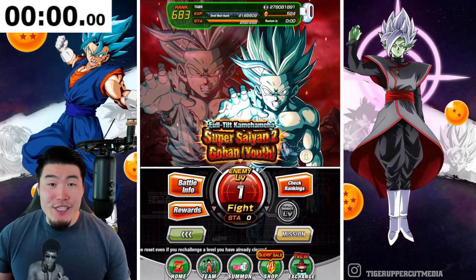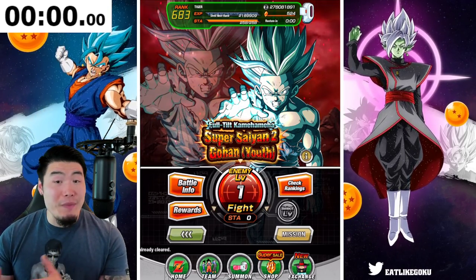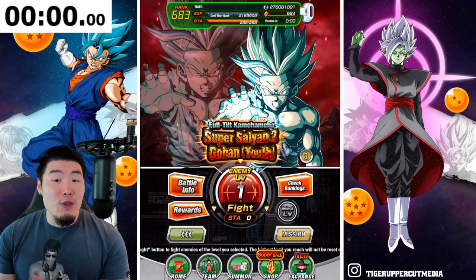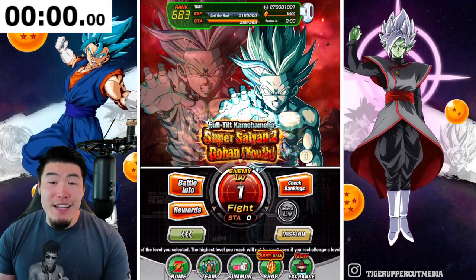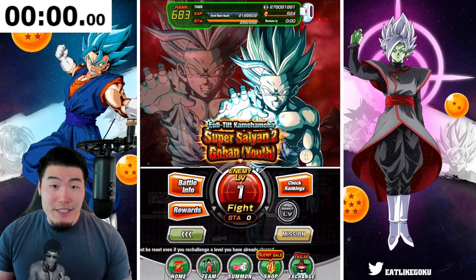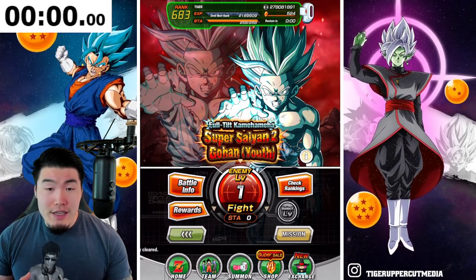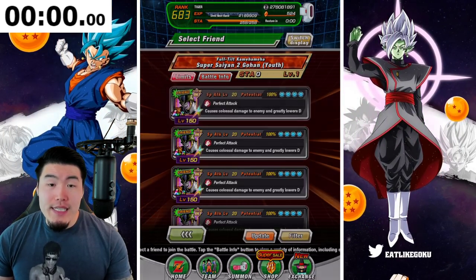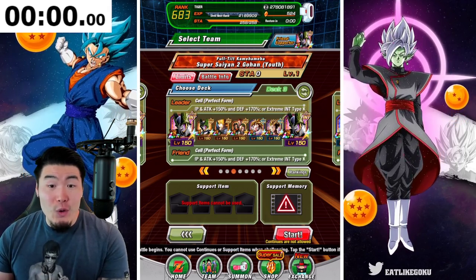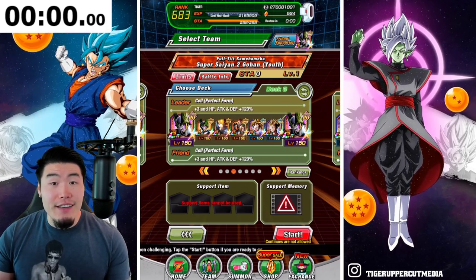Welcome back to another Dokkan Battle video. The INT LR Super Saiyan 2 Gohan Extreme Z Battle event has finally arrived on global, and today we're going to try to run through it as quickly as we possibly can. The timer has made a return, and this is for people that want to race me — you can use that as a reference. The team we're going to be running is a full Androids/Cell Saga team, because that is the effective category.